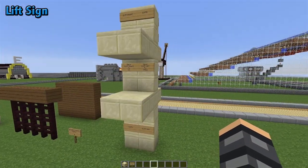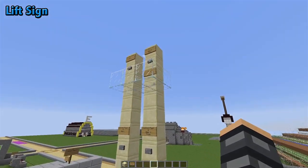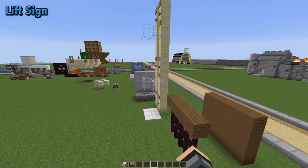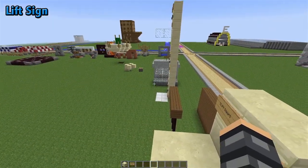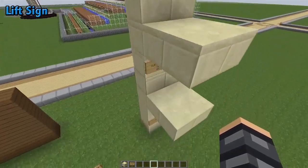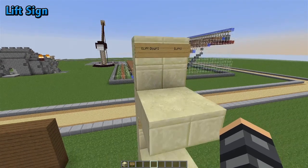The next feature, and in my opinion the most practical and useful, is that of lift signs. With the elevator you can smoothly go between floors — it's more aesthetically pleasing. But what elevators need and lift signs don't need are direct lines through all floors. With lift signs, it will connect to any other sign in the same direction that shares the same X and Z coordinate.